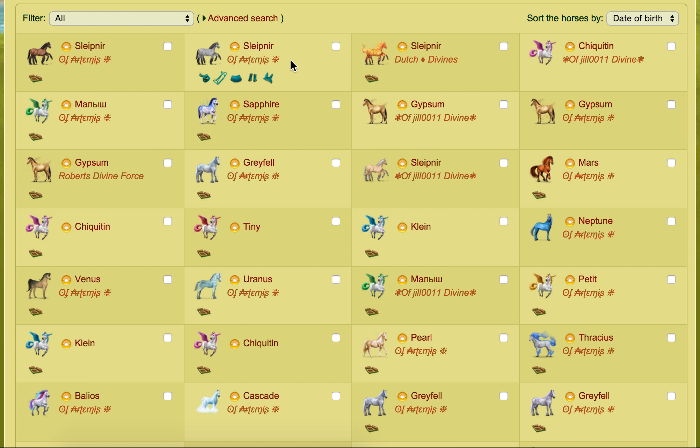I do actually have some divines on international. Two of them I got because I purchased an actual horse board game — it was like almost like a Monopoly game but horse-based — and because I got that I was given a snow divine, because I really badly wanted a divine. I never had one and I thought if I buy this board game I get a divine. So I did that and it just sat in my account and didn't do anything. In hindsight maybe I shouldn't have, but I do still actually have the board game.